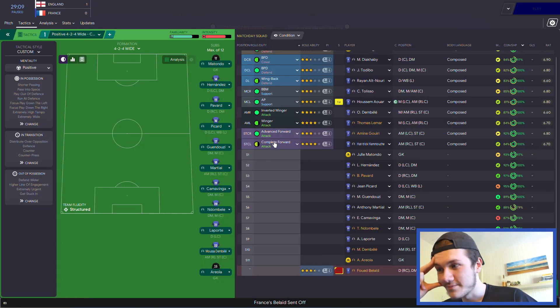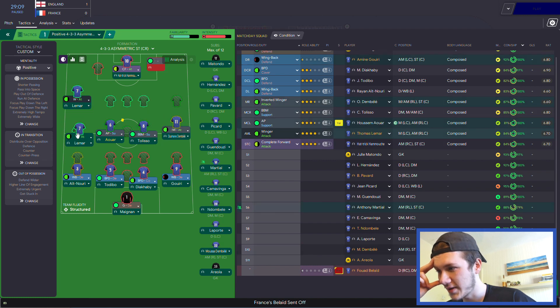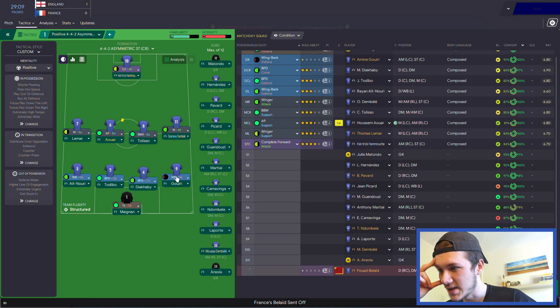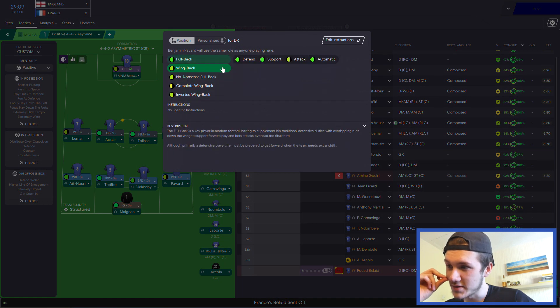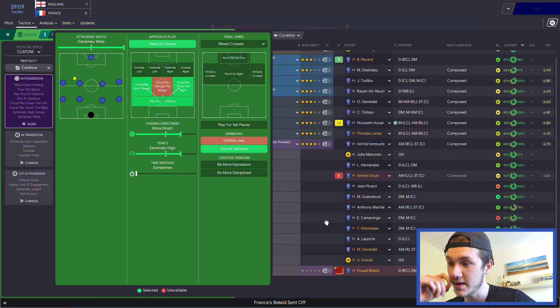Gouri's going to have to come off. I'm going to have to drop these lads a bit deeper. Lamar can play that position as a winger. Dembele's going to play as a winger, he's going to be a bit more attacking. Pavard's going to come on. Full-back supports now, I think - it's going to have to be full-back support. Play a bit more cautious, play a bit more direct. That's a shame - red card.